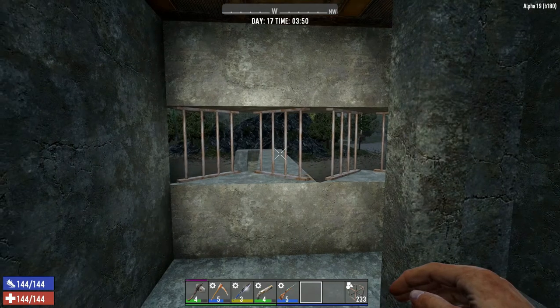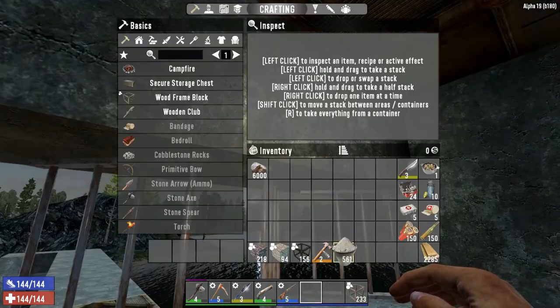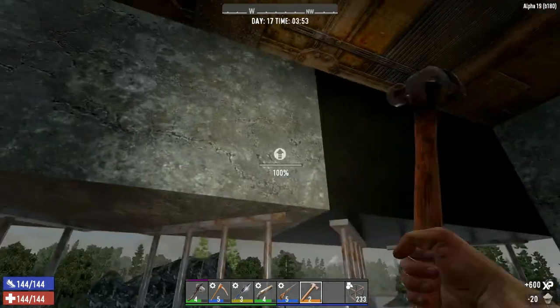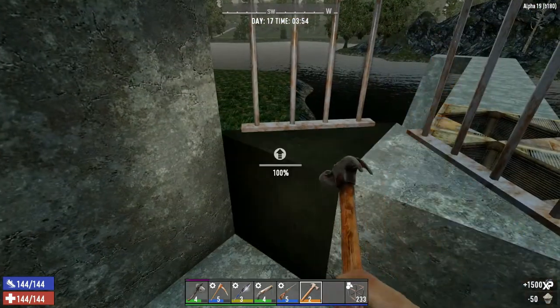Hello everyone and welcome back to 7 Days to Die. In today's episode, before I do anything else I'm going to do a bit of work on this. I have some cement mix for once. This is all going to get upgraded. This is the part that faces the horde.